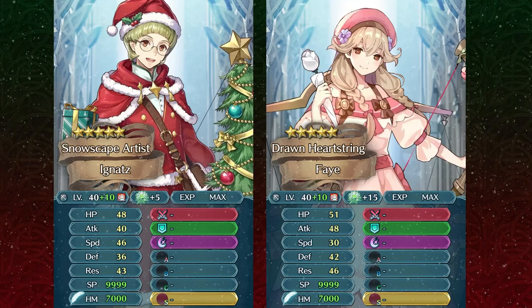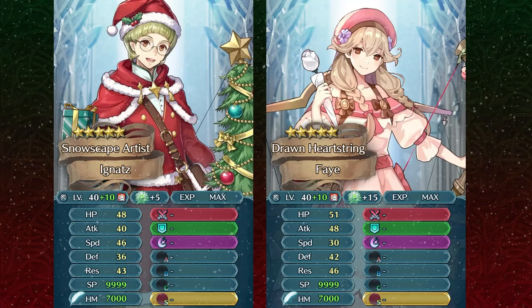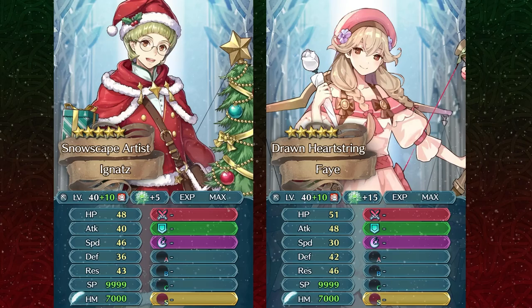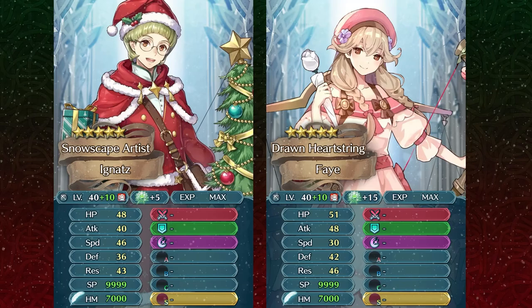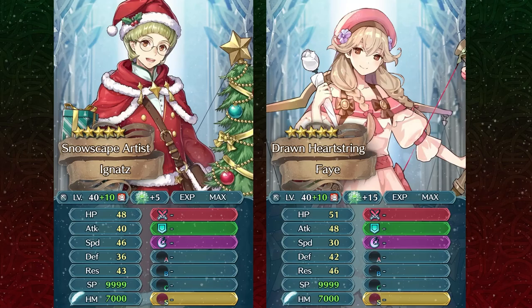Ignaz with his speed can definitely help you tank in cases where he's going to be denying the natural follow-ups of many fast opponents. But there are also going to be many units with auto follow-up weapons or guaranteed follow-ups that are still going to be doubling Ignaz. Being a speedy armor unit, you do not have too many slotty skills like fighter skills tailored to take advantage of your speed — Special Fighter is pretty much the biggest one. There's Hardy Fighter, but Ignaz cannot even have access to that. So there's really not much that these speedy armors have to combat those auto follow-up units, and they're going to be taking quite a bit of damage because their bulk is lower since points went into speed. Valentine Faye is going to be taking less damage from auto follow-up units because of her increased bulk. That's pretty much the comparison between speedy armor units and slow ones.